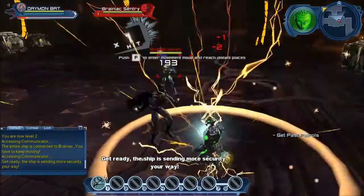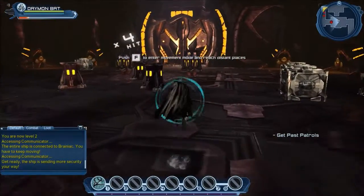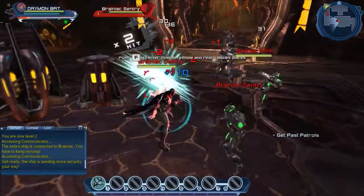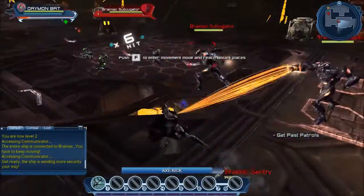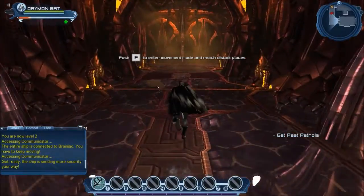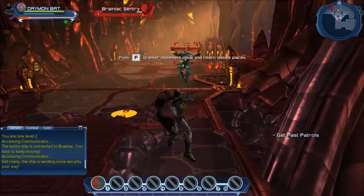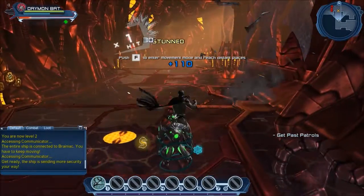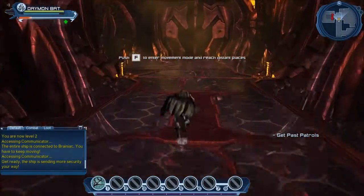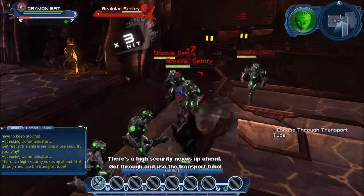Get ready. The ship is sending more security your way. Motion detected in the hallways. There's a high security nexus up ahead — get through and use the transport tube.